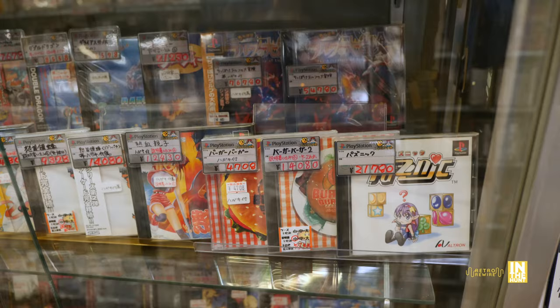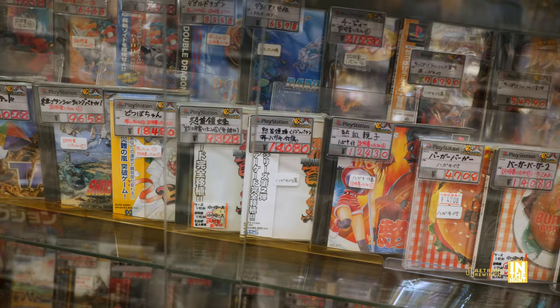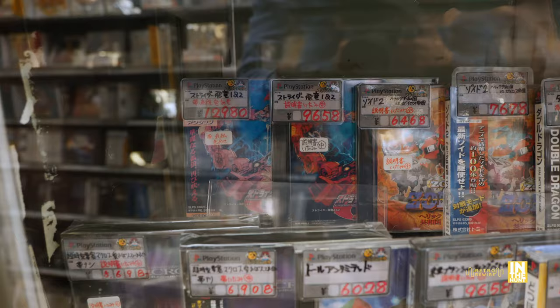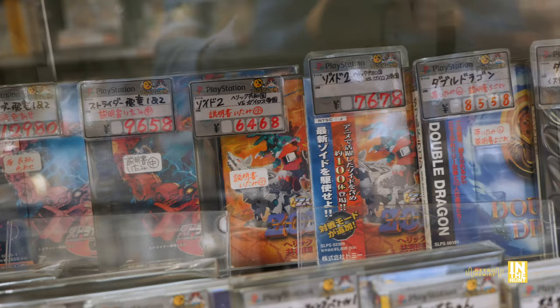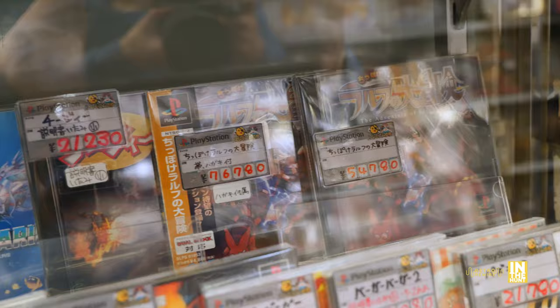What else do we have? That was another Capcom puzzle game — Busta Bros or something like that. I don't know what that puzzle game is but it's 21,780 yen. Then we have Dodonpachi — freaking awesome shooter. And Macross: Do You Remember Love? I believe that's Strider back there. Then we have Double Dragon — I have that for the Neo Geo CD and that game is freaking awesome. The Neo Geo CD version is less expensive and I think overall better.